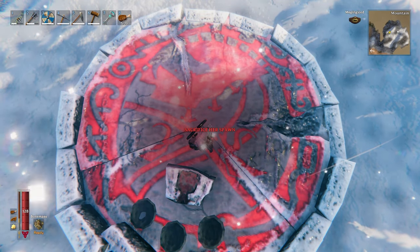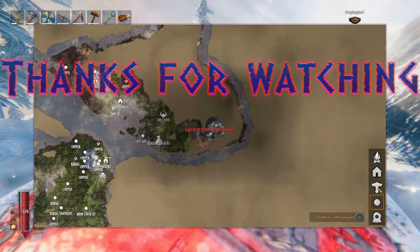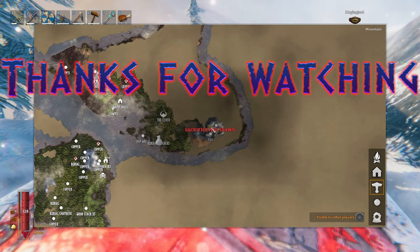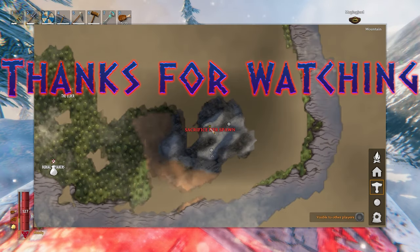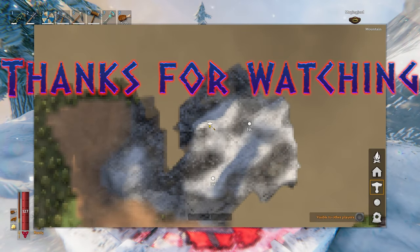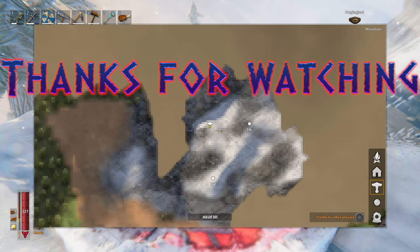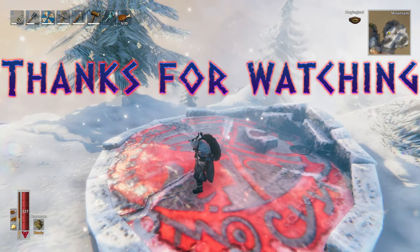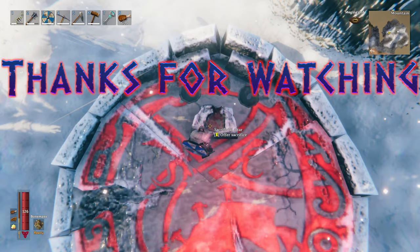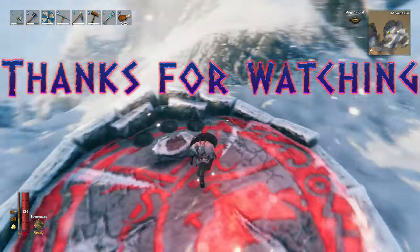Sacrifice — spawn. Yep, this is it. Alright guys, that's it for today's episode. I hope you guys enjoyed it. Remember to subscribe, like, comment. Boys — we found it. We found the Dragon Boss Altar. So you know we need to start preparing for that. I'll see you guys next episode. Have a good day. Peace.